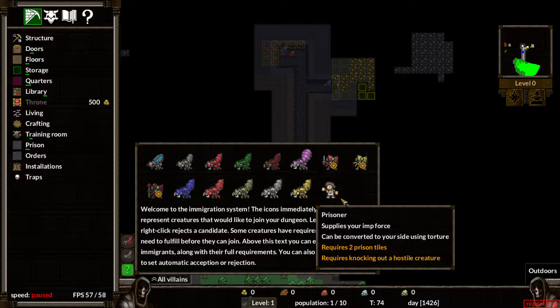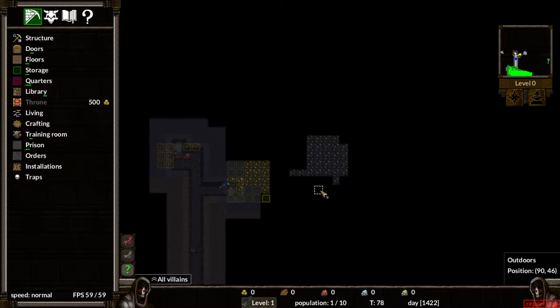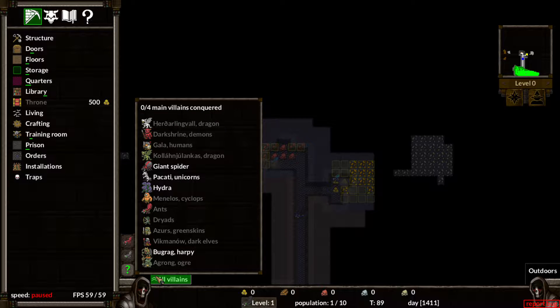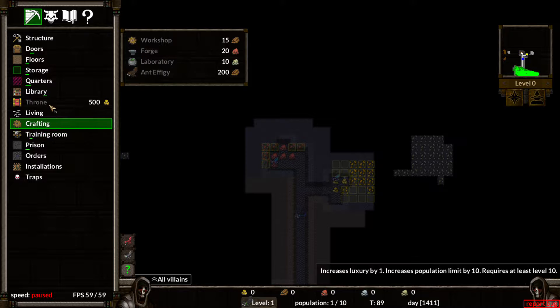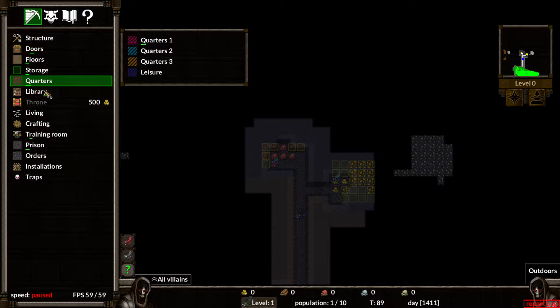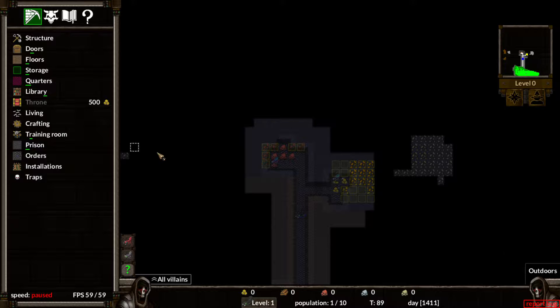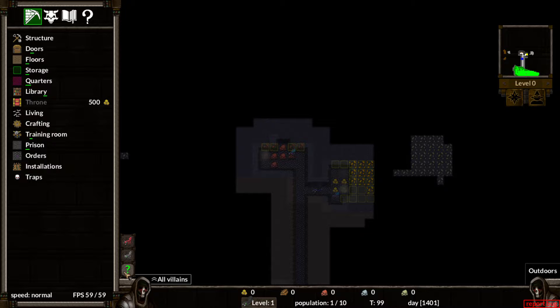Prisoner — supplies your aim force; can be converted to your side using torture. I'm not exactly sure how we... Ant larvae allows ants to be spawned; requires luxury. Increases luxury, increases population limit by 0.25. Library, storage, doors. Just checking to see if anything's different.